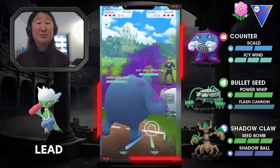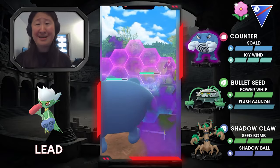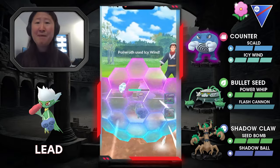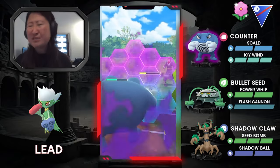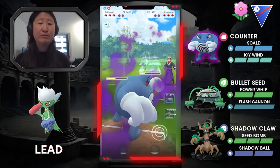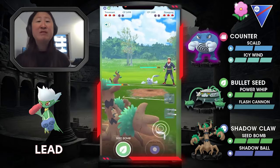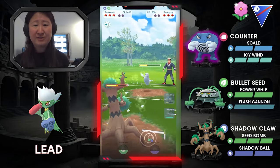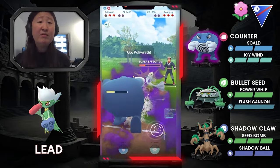Let's hop into a losing matchup. Roserade completely core breaks the team because its charge attacks are Grass Knot and Weather Ball Fire. Neither of the backline wants to take fire-type attacks, and my Poliwrath can't really handle the Grass Knot either. I try to lower as much as possible — I thought about catching but couldn't. They baited me, so they have extra energy and double shielded. I try to catch again but they're very patient, Bullet Seeding. They come in with a very hard counter for Trevenant — Dewgong. I get a Seed Bomb off that does a nice chunk of damage, but it's not going to be enough. They take me out with Icy Wind.